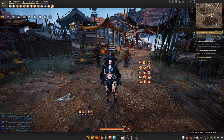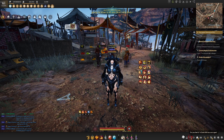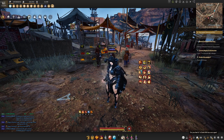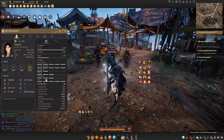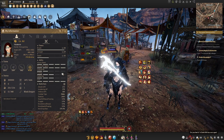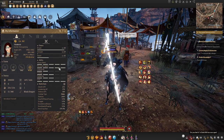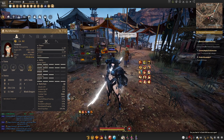Swiftness crystals will give you plus two speed, valor crystals will give you plus one crit, and viper crystals will give you plus one attack speed. You can check the current level for these different stats by clicking P and then going to your character pane, where you can see the different pip levels for your various stats. These are where the outfit crystals augment your stats.